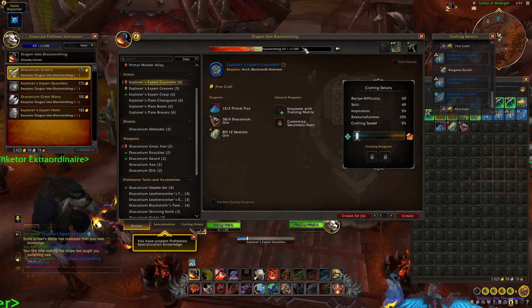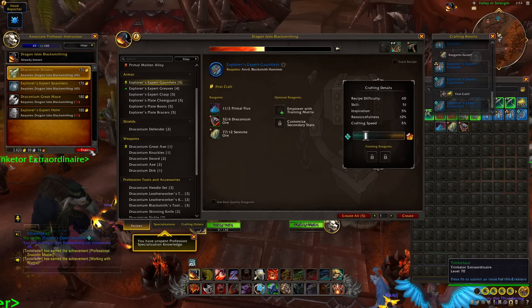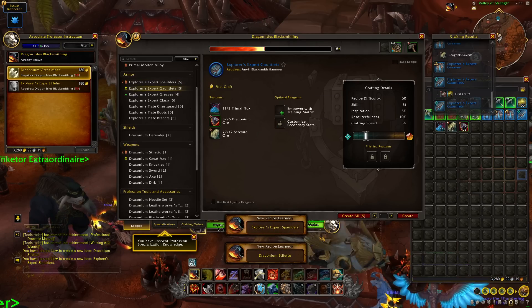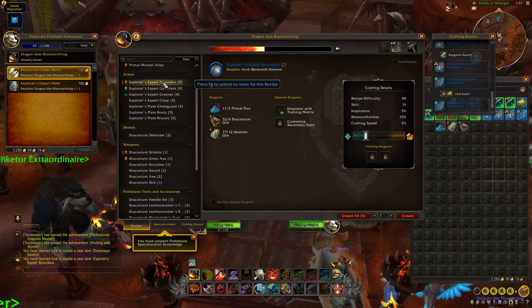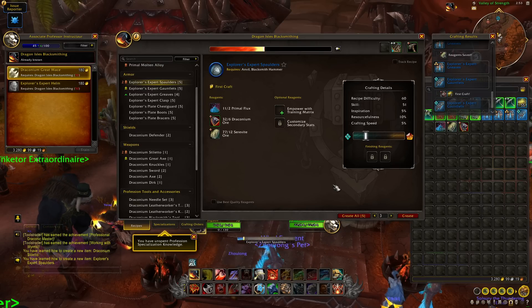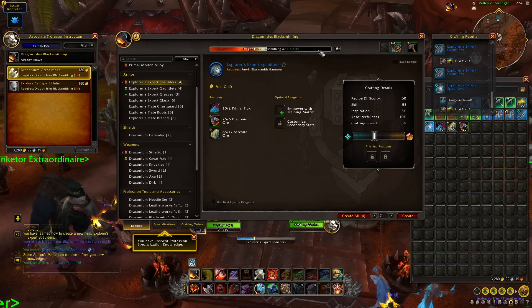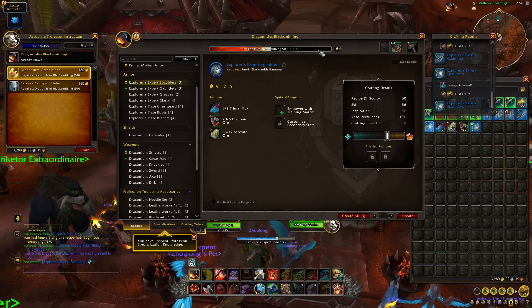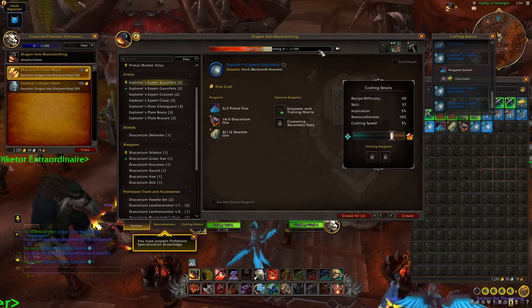We're starting to run out of recipes at this point, but we can still push a little further. Craft three Explorer's Expert Spaulders — this should push us over the 50 skill mark. We go from 45 to 47, 48, 49 — and it randomly pushed us to 50! Sometimes the skill points do some weird and wacky things.